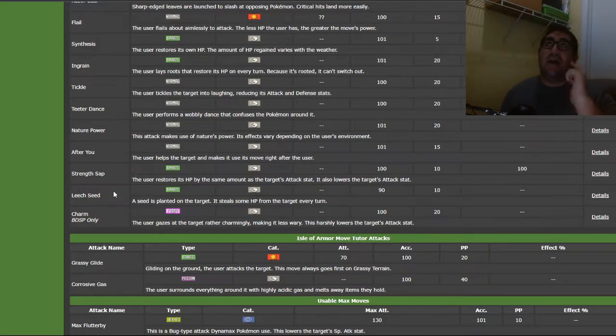That's how Fake Out and Extreme Speed Pikachu is now a thing — you transfer the Fake Out Egg move while Extreme Speed is an event move. Thank God for transferring Egg moves. So we're going to transfer Egg moves.